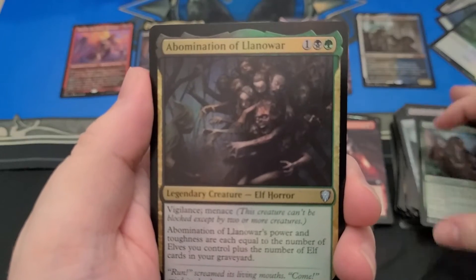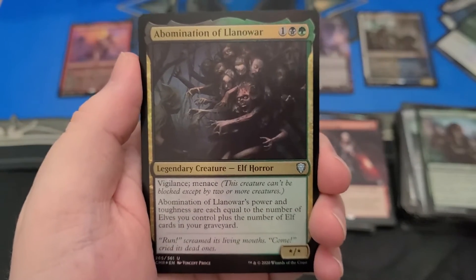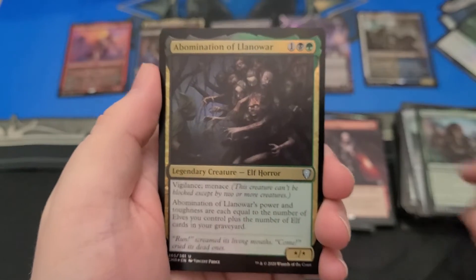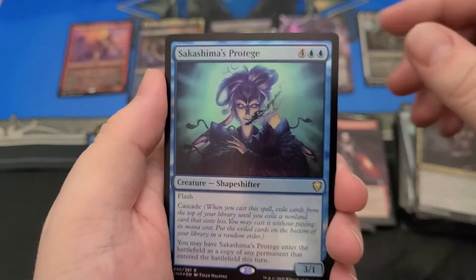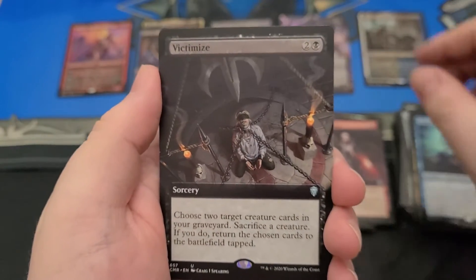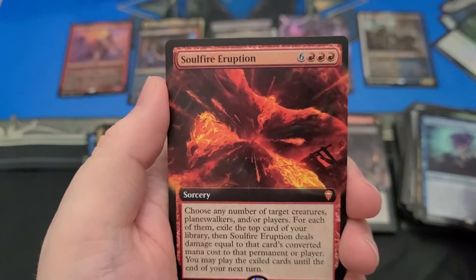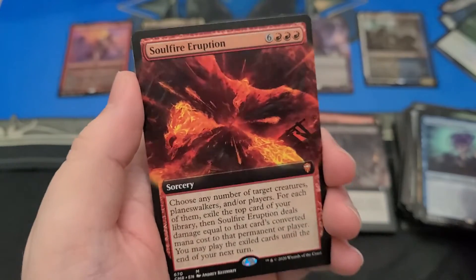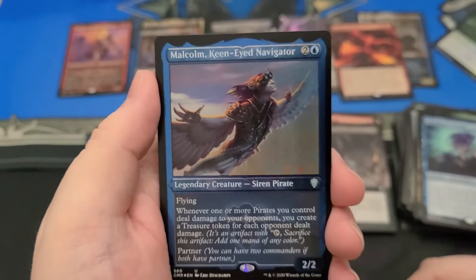Numa. There would be so many good cards in a pack when you open it. It'd be really hard to figure out what to do. Abomination of Llanowar, which is legendary somehow. Another Sakashima's Protégé. Full Art Victimize. Soulfire Eruption, Full Art — that's the red nine-mana, I think. Which I think is probably one of the more popular ones.